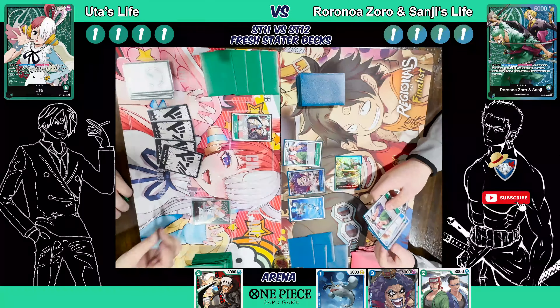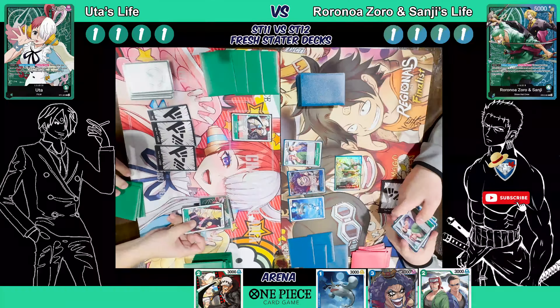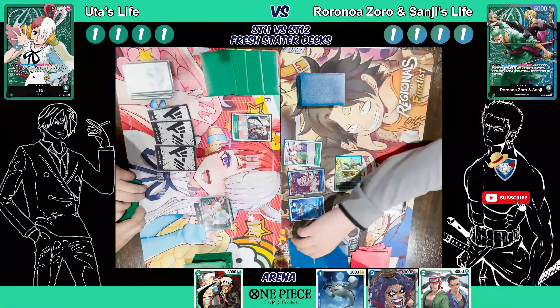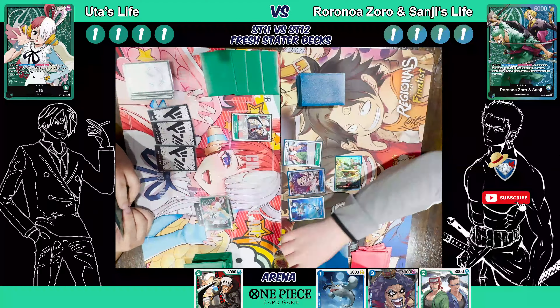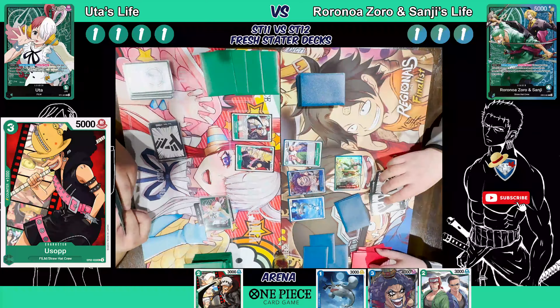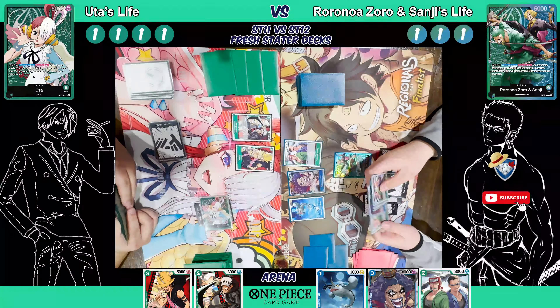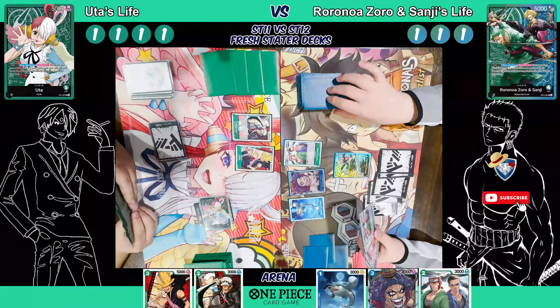Attach one Don, swinging at face for six, revealing a Usopp card — I'll take that. Then I'll play Usopp for three and end my turn. Usopp looks hungry himself — everyone wants some of that tuna.